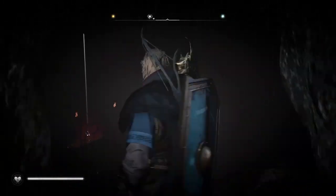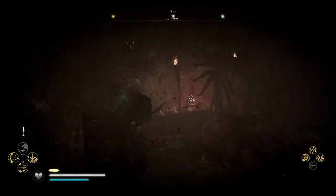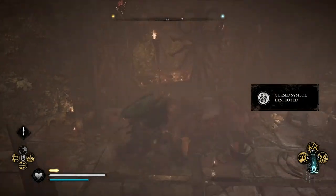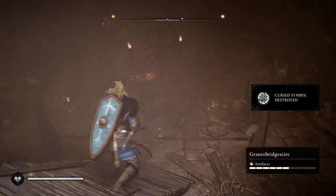Once inside you will already notice the cursed sign behind a strange pagan composition. Just shoot the cursed symbol to solve the mystery and get some experience by doing so.